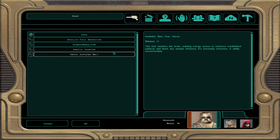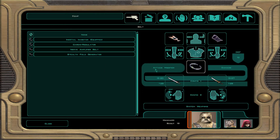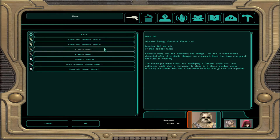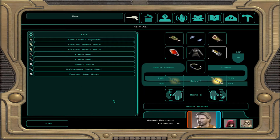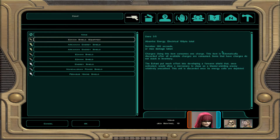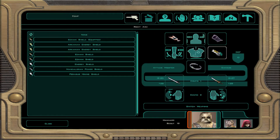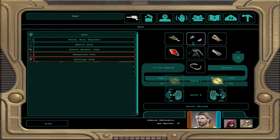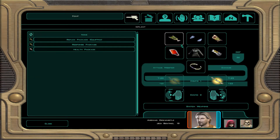Let's give him this Inertial Inhibitor to give him better Dexterity. He needs an Energy Shield because he doesn't have one. Then all of our Energy Shields look okay - hers has three uses, mine has five. So we are pretty good.